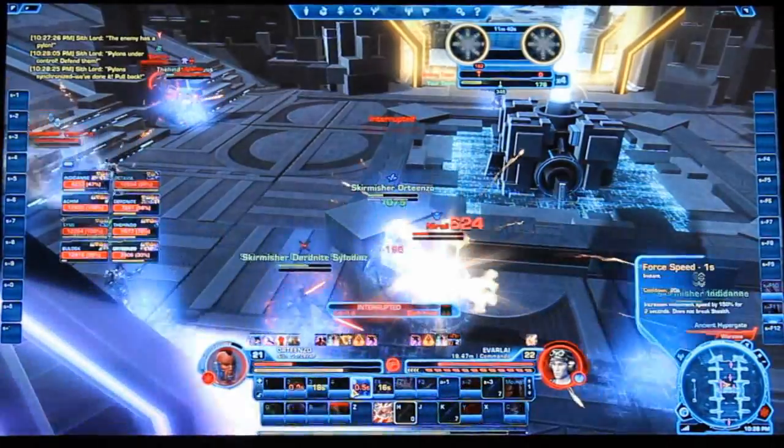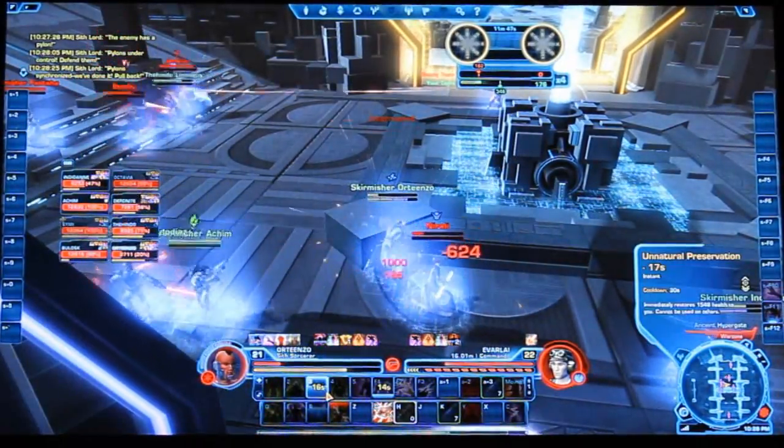Being able to get a jump on the objectives when they reset and the explosion passes. The story behind it is Gree technology — an ancient, way advanced technological race. They have these things called hypergates that allow quick travel through the far reaches of uncharted galaxy. The Empire and Republic are trying to get control of them. There are two pylons — the two objectives — that can activate their hypergate. You want to activate your hypergate before the enemy activates theirs, because you're able to call in your fleet, and at the end of the Warzone match, your fleet will come in and finish off the rest of the players.